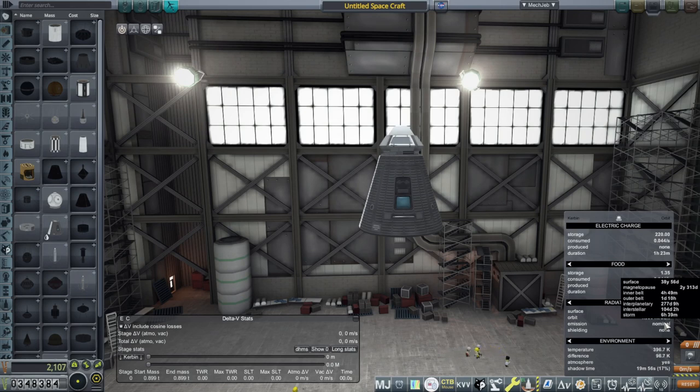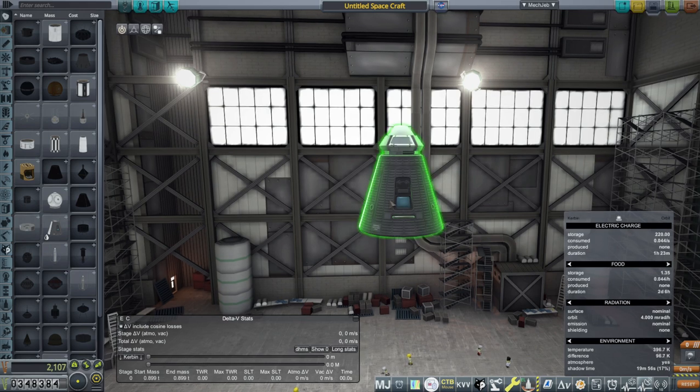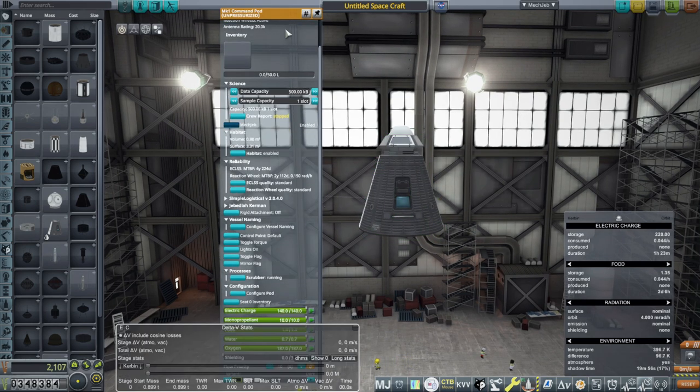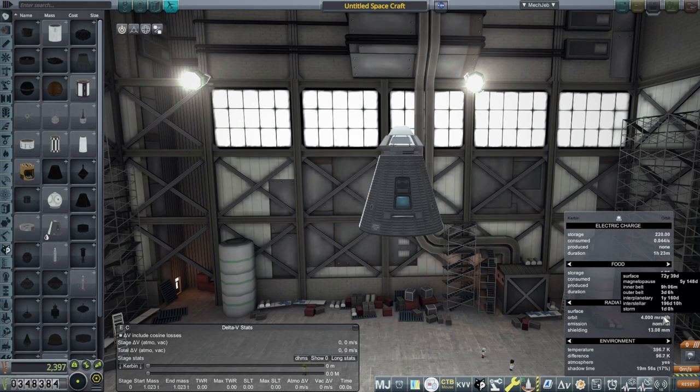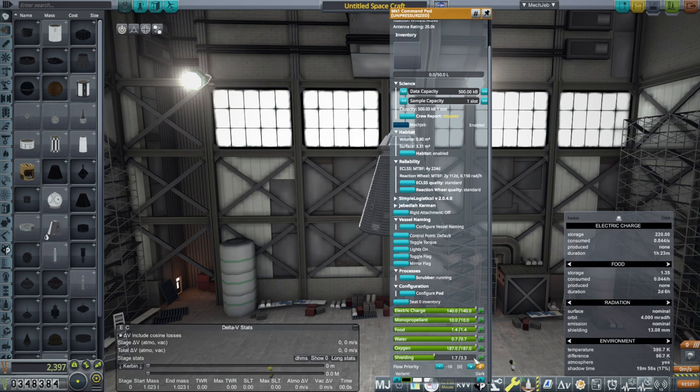Radiation-wise, it says inner belt only 4 hours, outer belt 1 day. And if I add some shielding — that seems a little bit extreme. Even with full shielding this still only gives us one day in the inner belt, 6 days in the outer belt, and then 10 years in the magnetopause. When we launched something in the previous video, we only got readings from the magnetopause, even though I had started the radiation experiment in low Kerbin orbit. So let's see where these belts are.